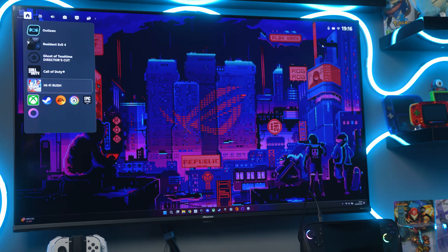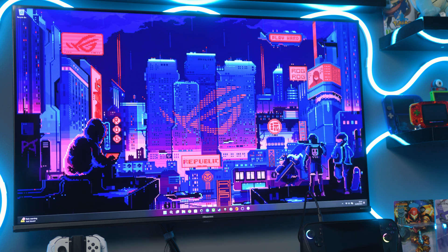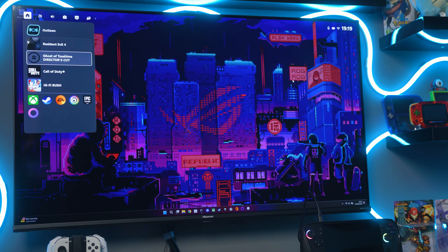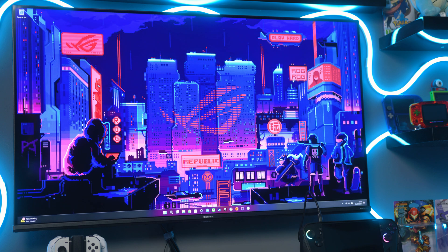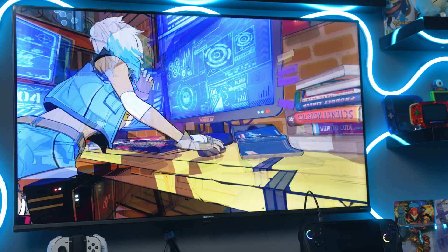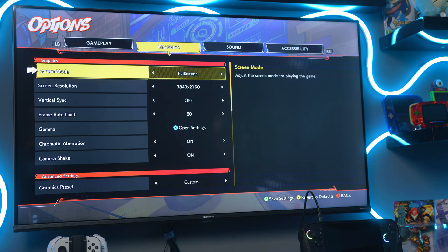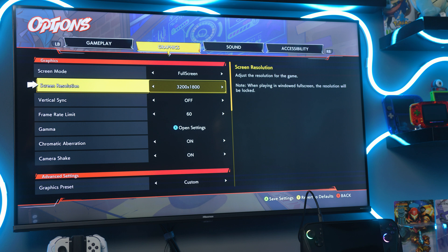Most games do show up there. At the bottom there are some launchers, so all of this is quite handy to have whilst you're in Windows. You can load up, sign in, press your Xbox button and essentially go straight from there. You could even bypass Armory Crate or whatever software your Windows handheld uses and just use Game Bar. There's no way of showing all games though — it's just your most recently played — but you can also launch your launchers like Steam or Xbox from the very bottom.